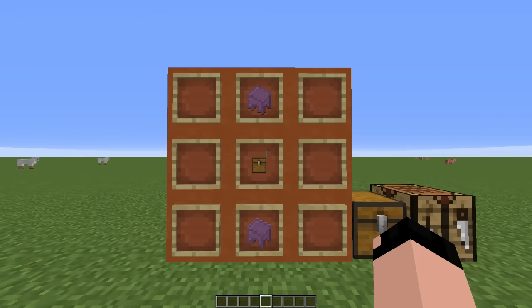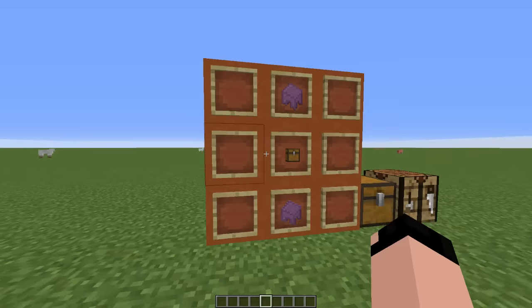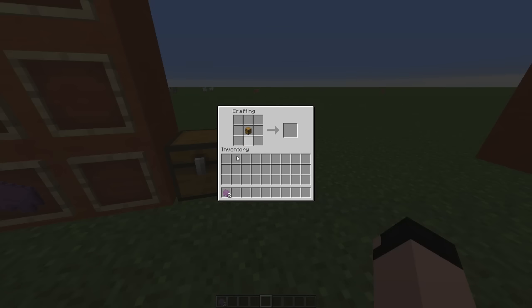There's roughly a 50% chance of a shulker dropping a shulker shell, so you're going to have to kill roughly four to craft one of these. Let's take out our two shulker shells — two shulker shells, that's a tongue twister — and the chest, and let's put it together. One on each side and we now have a purple shulker box.